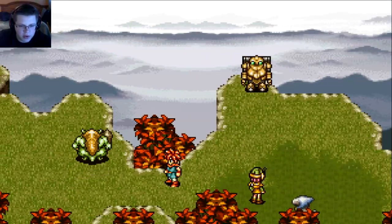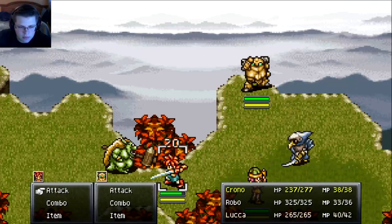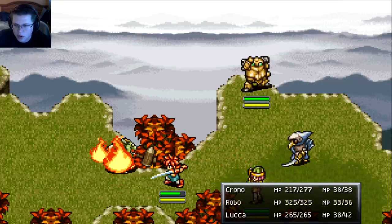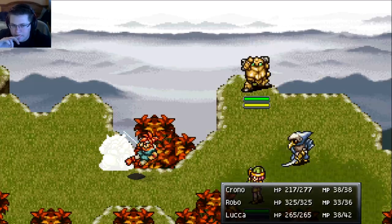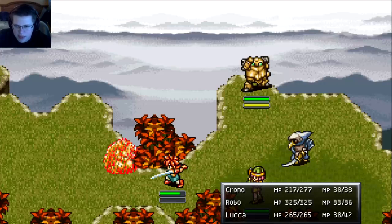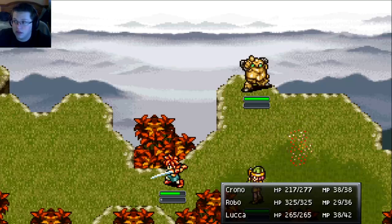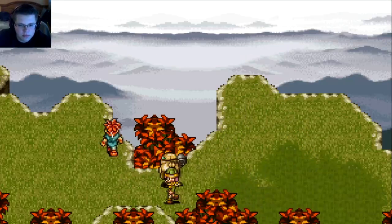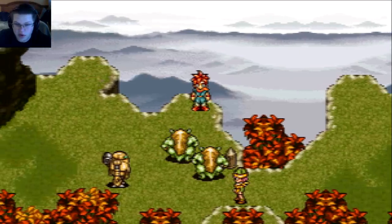Oh, two fights in a row, I dig it! Let's do a Robo Tackle on the flying dude just because I want to do a little bit more damage than usual. Oh, a crit — 400! Hopefully this will kill him in one hit. I didn't want to have too many attacks on that one. Oh, three fights in a row, oh fancy!